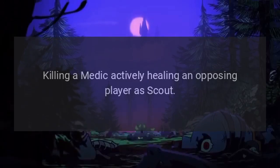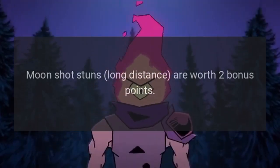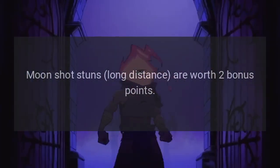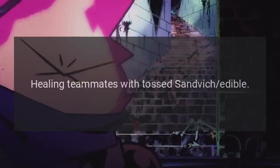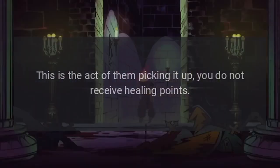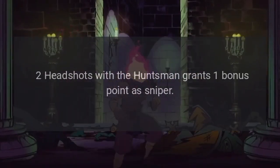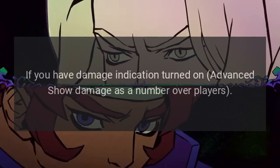Killing a Medic actively healing an opposing player as Scout; stunning a player with the Sandman is one bonus point, while moonshot stuns at long distance are worth two bonus points; healing teammates with a tossed Sandwich — this is the act of them picking it up, you do not receive healing points; and two headshots with the Huntsman grants one bonus point as Sniper.